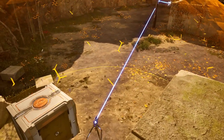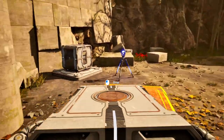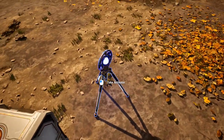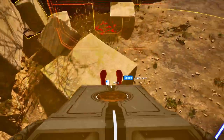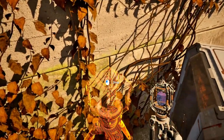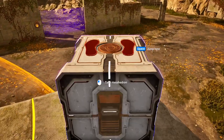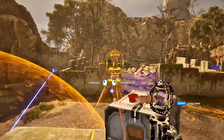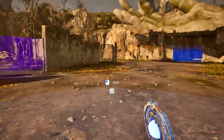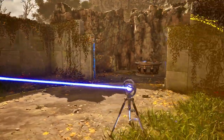We need to get a box up as well. We can do that. Let's activate this, grab that, go up. Let's place this here. I think that'll work. And then we can take this over here — we can see that from here. There we go. Solved.